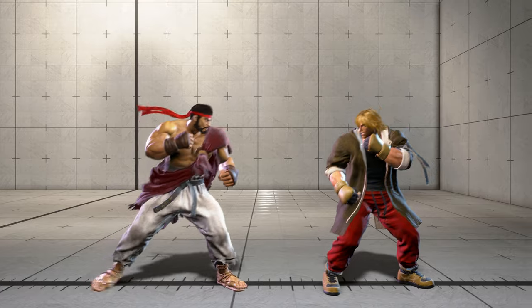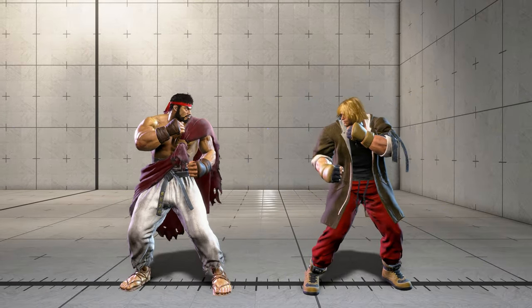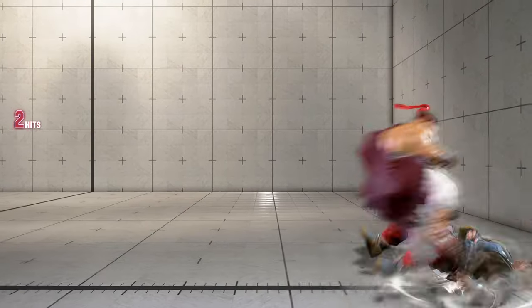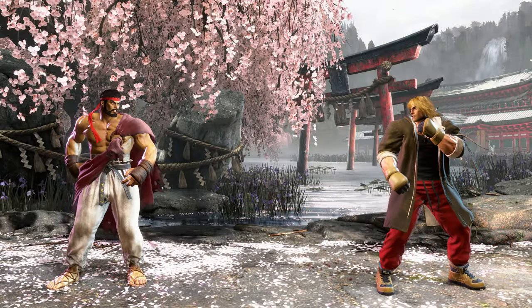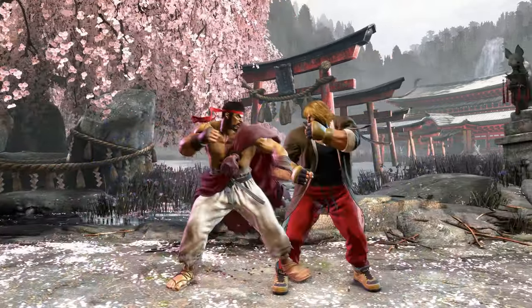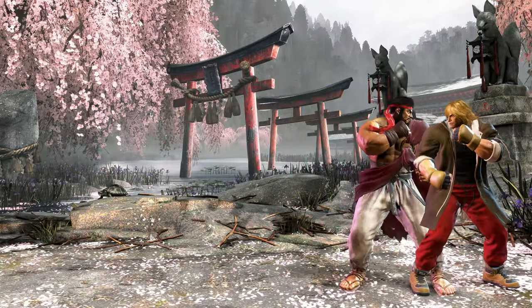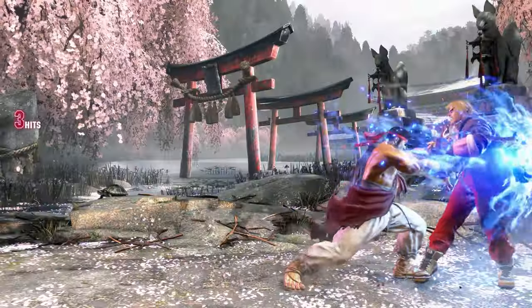Depending on the move you perform, you may be able to link a special attack before or after the attack — this is called cancelling. There are many types of attack cancels in Street Fighter 6, with some moves allowing you to cancel into special attacks, drive impact attacks, drive rushes, or even super art attacks.